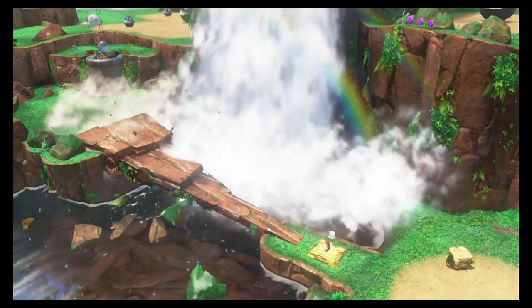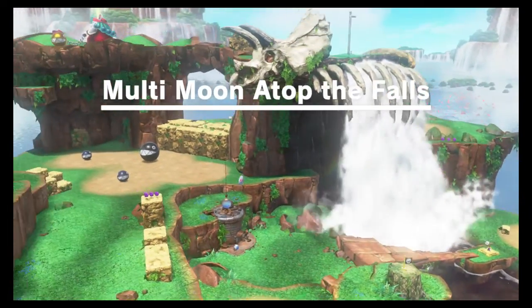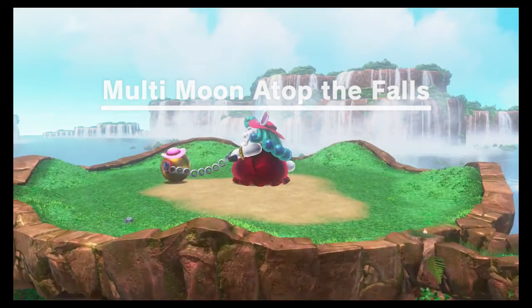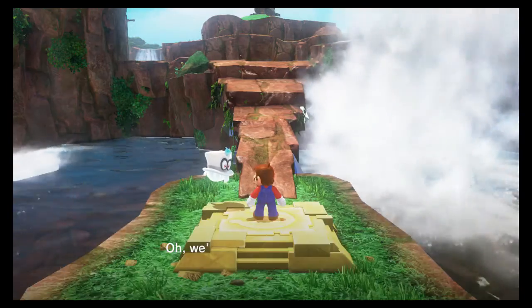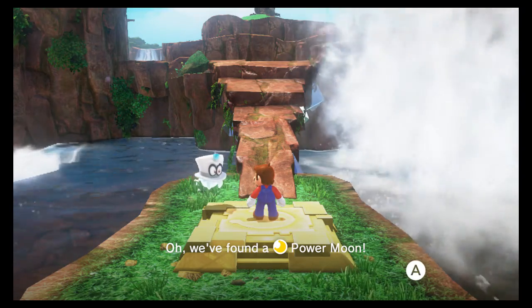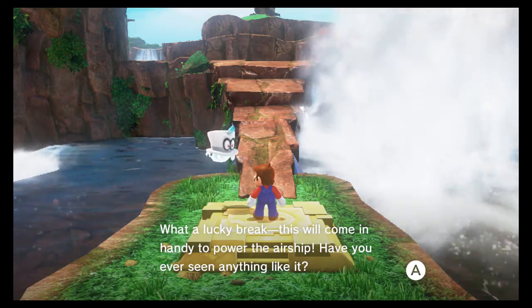As you can see across is our ship, the Odyssey. Multi-moon atop the Fall - this is sort of like the story mission for this area. We found a Power Moon - what a lucky break. This will come in handy to power an airship.